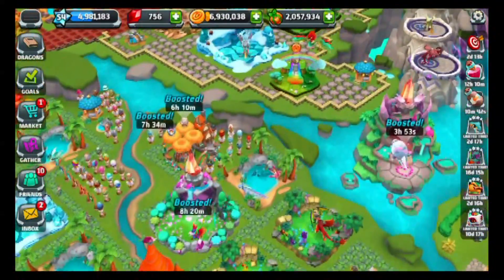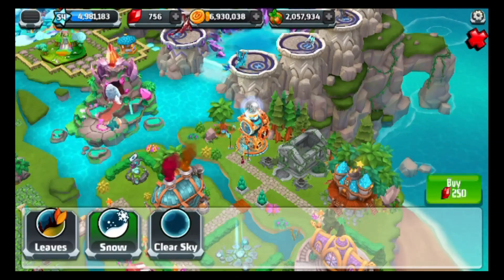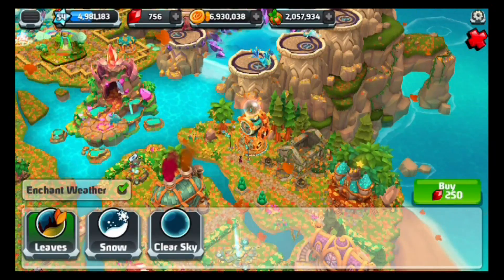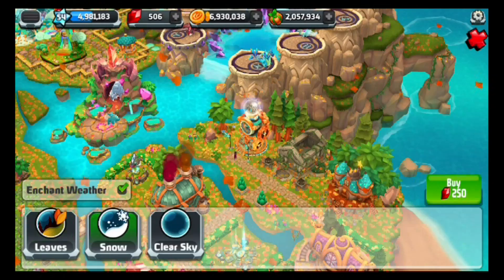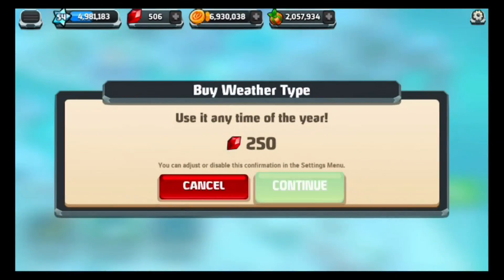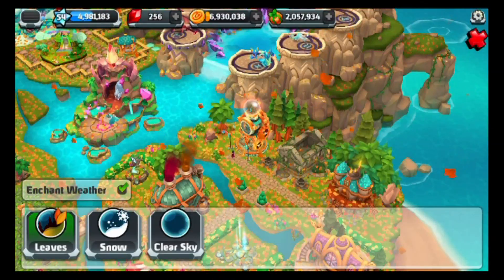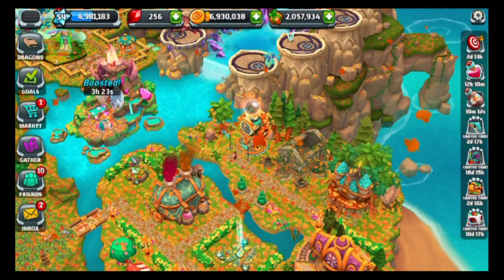Next, we head over to get ourselves some themes from the most recent events. Here's the snow theme — pretty awesome, I like the design. And we also got ourselves a leaf theme, which is awesome for fall. We just got the leaf theme, and now let's get the snow theme. Now we have both of them and we're just waiting for two new themes. Hopefully there will be more themes in the future. For right now, let's leave it on leaves.